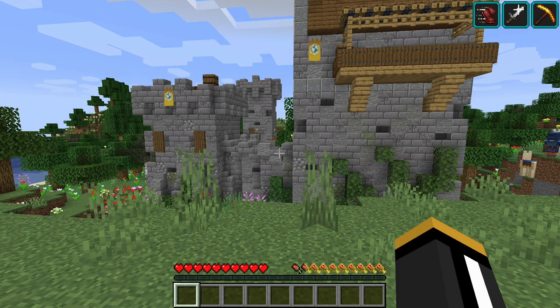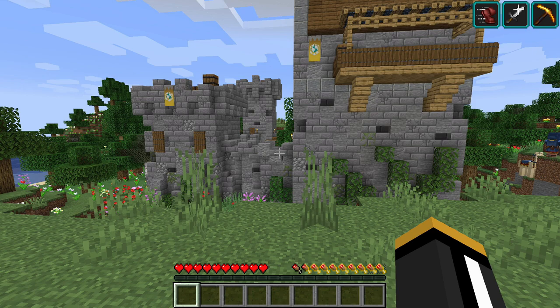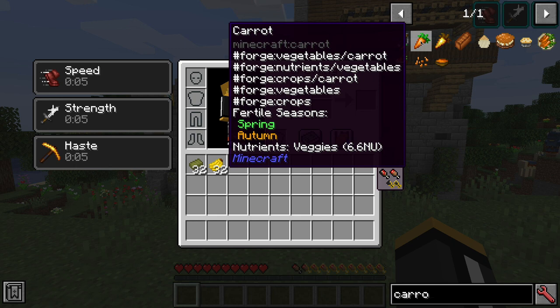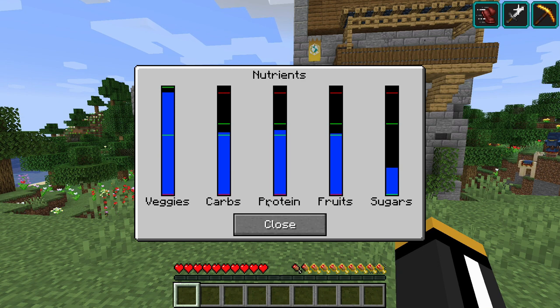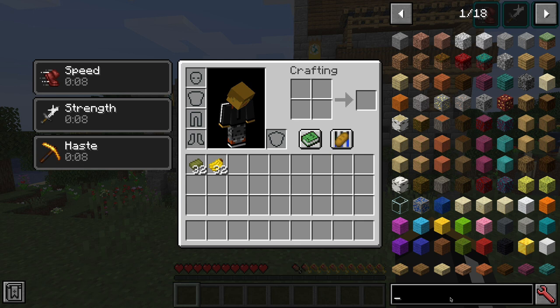Customizations: this mod is designed to be very easy to configure — it uses the tag system. If we turn on advanced tooltips with F3+H and look at the carrots, we'll see the tag 'forge:nutrients/vegetables' along with a bunch of other tags. That's the tag that matters for this mod: forge:nutrients/ and then whatever the nutrient is — so we've got vegetables, fruits, carbs, protein, and sugars. You can use data packs to add tags to your mod pack using a mod like Open Loader or Global Data Packs to easily add foods to nutrient groups. You can also add new nutrient groups that way, although you will need to localize the names of those nutrient groups.